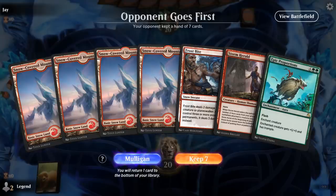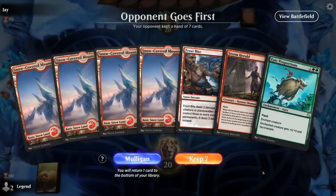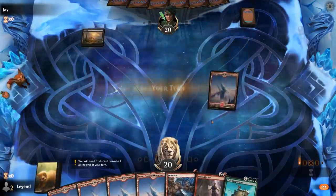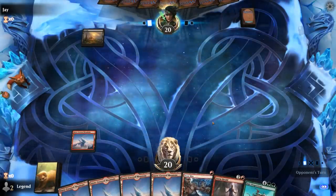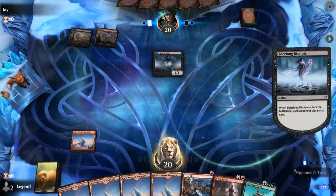Alright, we're on the draw. Our hand strangely doesn't have any discard effects, and without those our hand doesn't really function. We do have some interaction with Frostbite and a Storm Herald, so it's a close call. On the draw we're pretty likely to find some discard-draw effects by the time we want to set up our combo, so we'll try it. Opponent is Black-Red with Elderfang Disciple — well, that's a discard outlet.